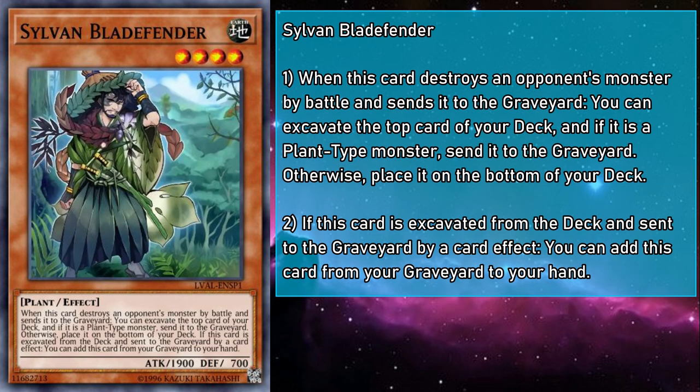Sylvan Blade Fender is a level 4 earth monster with 1900 attack and 700 defense. When they destroy a monster by battle and send it to the grave, you can mulch the top card of your deck, and if Blade Fender is mulched, you can add them to your hand. You've got a decent normal summon in the design family of 'when this card destroys a monster by battle, you get a thing.' Unfortunately, this invites comparison with Shura the Blue Flame. While I'm not suggesting Shura is a modern masterpiece, it gives you a specific pool of useful cards. What Blade Fender gets you is largely random, with no guarantee of a return on investment, and is only slightly stronger. Not my cup of tea, especially because they keep coming to locals with those weird bamboo sword decks.